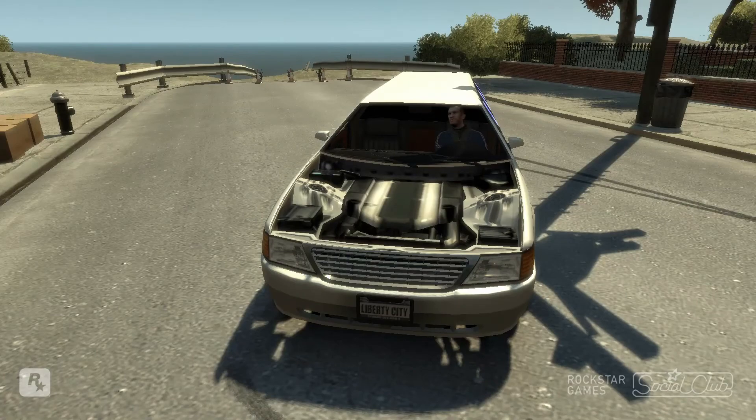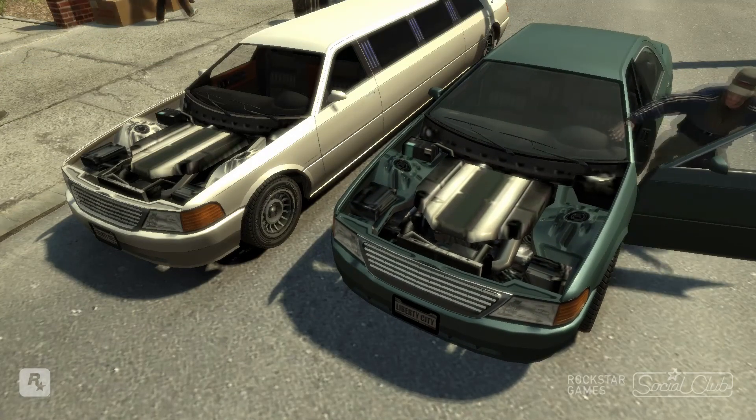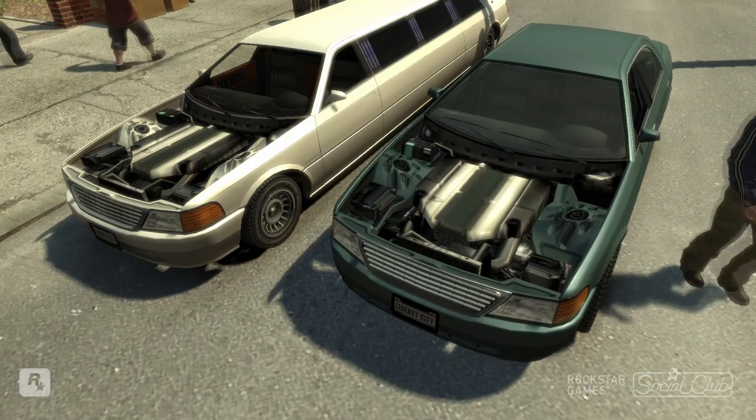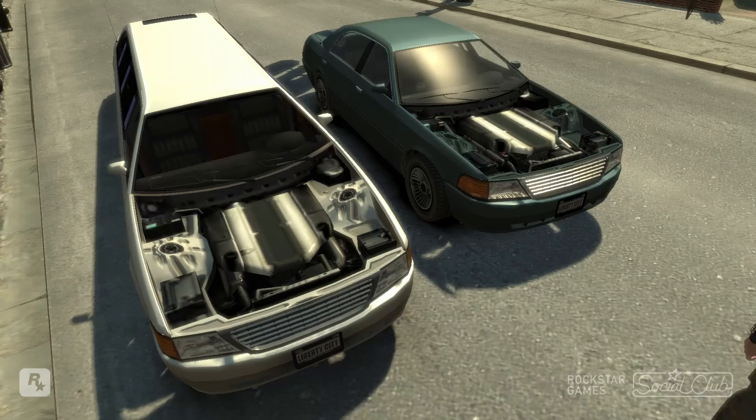Popping the hood, the Stretch shares the same high-displacement V8 as the Admiral. Not much to see here — it is rear-drive like the Admiral and coupled to a five-speed gearbox. No extra badging or anything; it's basically the same car under the hood.